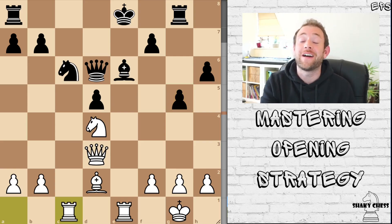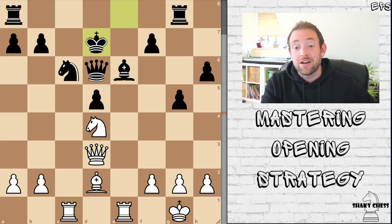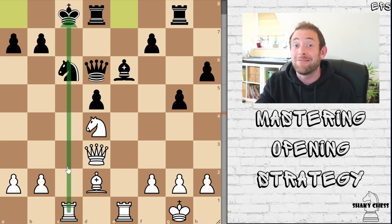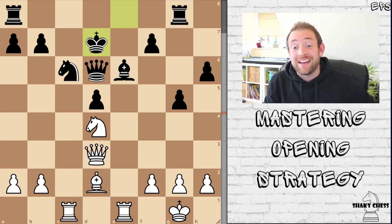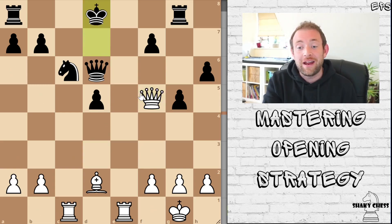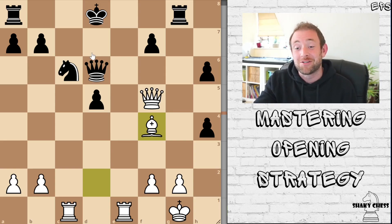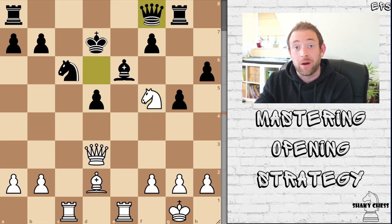White finishes their development and brings the other rook into action on the open file. There's pretty much nothing Black can do. The king moves across to D7, which makes sense — you don't want to castle queenside when this piece is pinning your knight. White can now initiate the main attack by bringing the knight to F5 — a brilliant move. If Black captures, White takes back, puts the king in check, forces the king out of the way, pushes up the pawn. If Black takes, the bishop comes across attacking the queen, and it's game over. Look at all the pieces in action — there's nothing they can do about it.